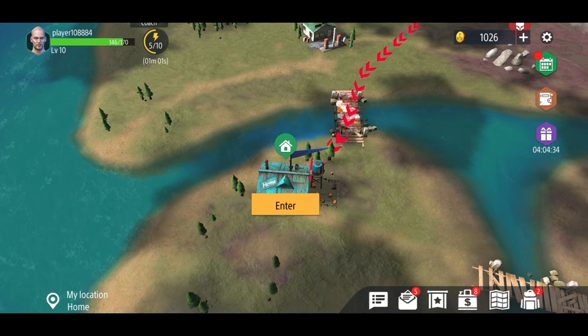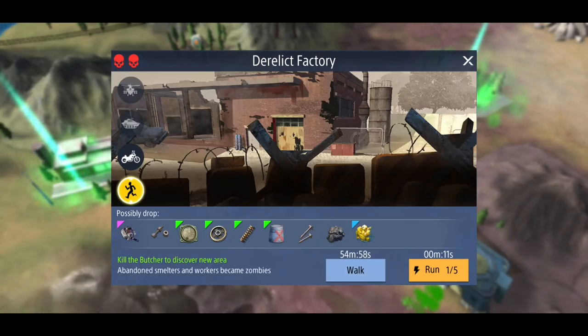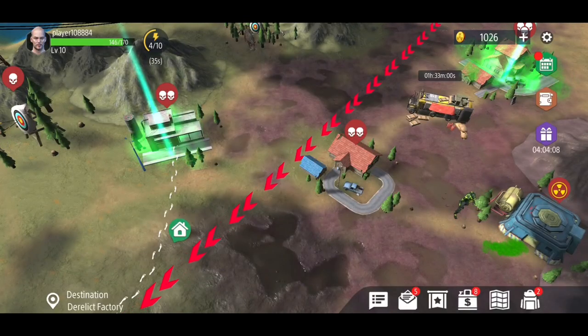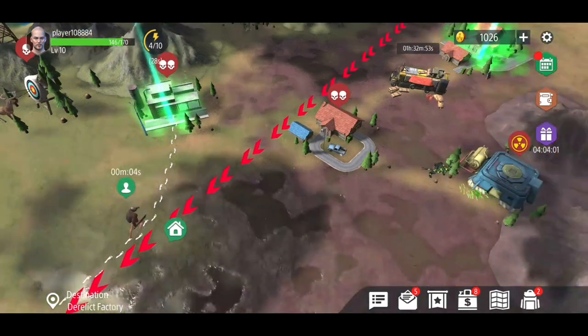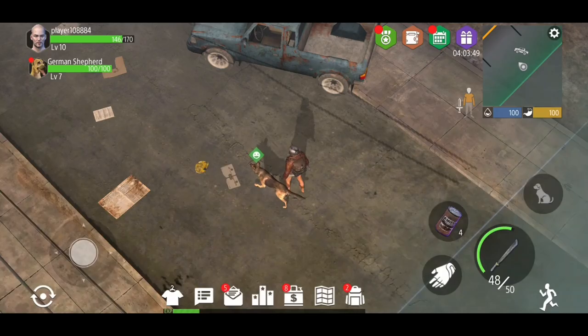Sorry about that guys — the game actually froze on me so I had to restart and log back in. But here we are. I wanted to take a look at this little factory here. I have no idea if I'm going to be in way over my head — I've got a pretty strong weapon so hopefully we're going to be fine. Before I can get to the old turn I have to go into this factory and kill the Butcher. Hopefully the Butcher is actually in there. I don't have any armor or clothing with me, so that's definitely not a good start, but we're just going to check it out — if we die, we die.